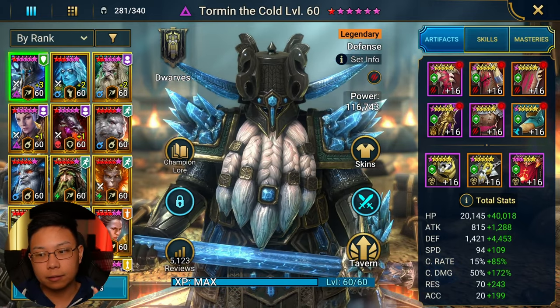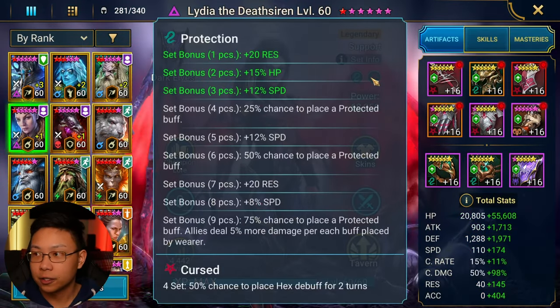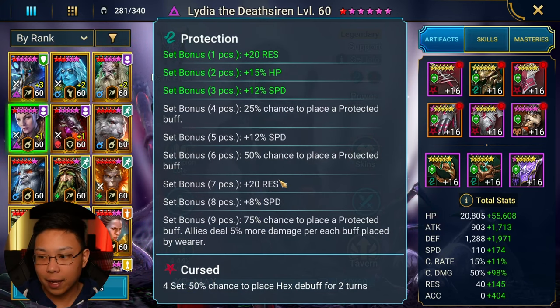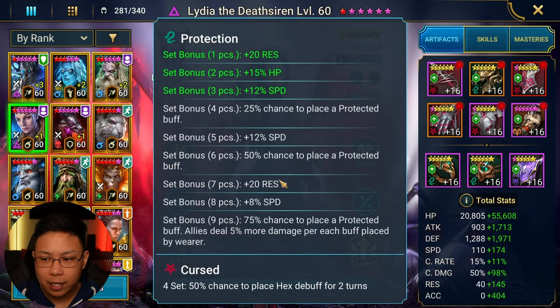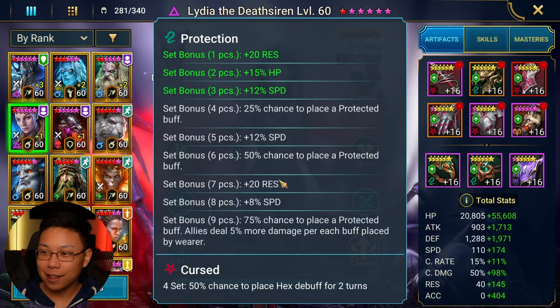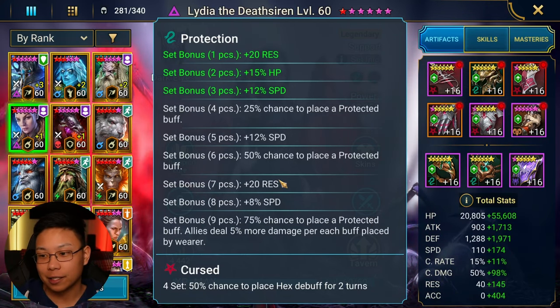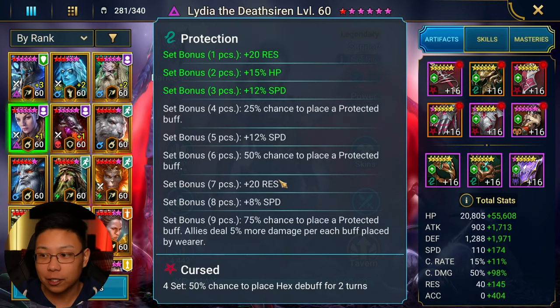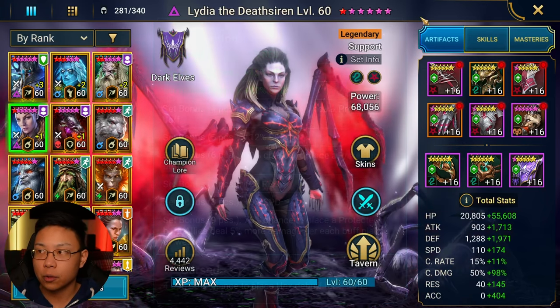This has been relatively life-changing for me. I put Lydia in Cursedgear. Cursedgear used to be pretty bad — I think it just placed heal reduction. For the longest time it was complete crap. Then they buffed it, and all the times I sold Cursedgear because I thought it was terrible, I kind of regret it, because now it's pretty damn good. Cursedgear has a 50% chance to place a Hex debuff for two turns.